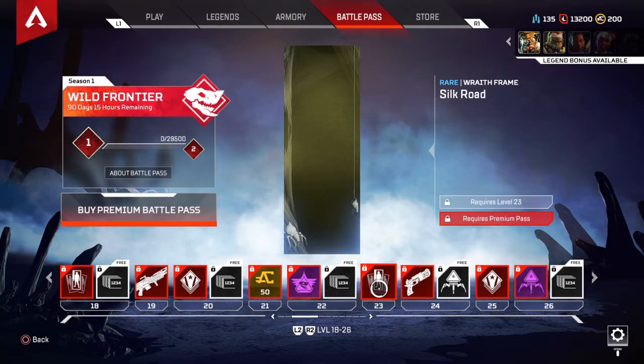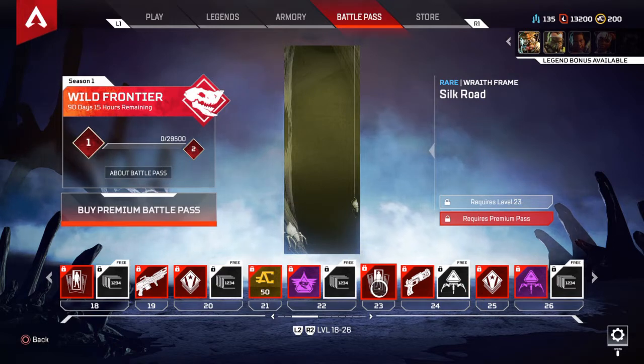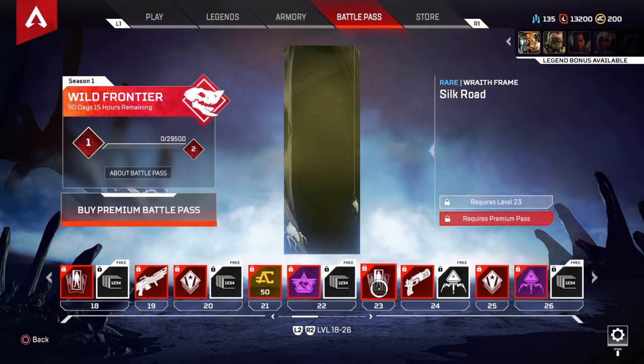I think I know what tier Octane is at. A lot of people are gonna flex saying they were playing Apex before a season was a thing — that's gonna be me. Also I'm wondering: is Octane going to be in the item shop, or is the season pass the only way to get him?